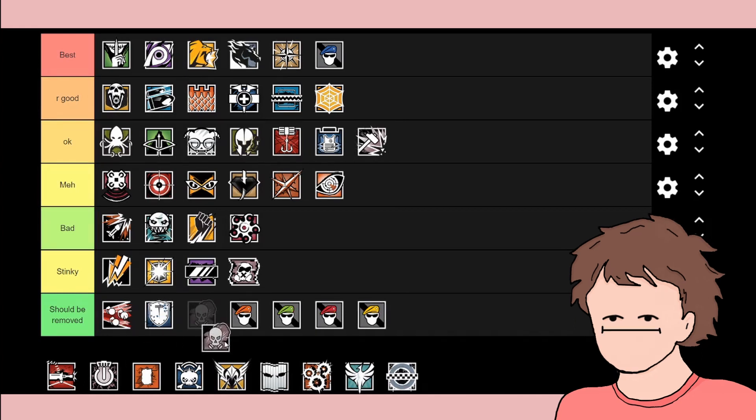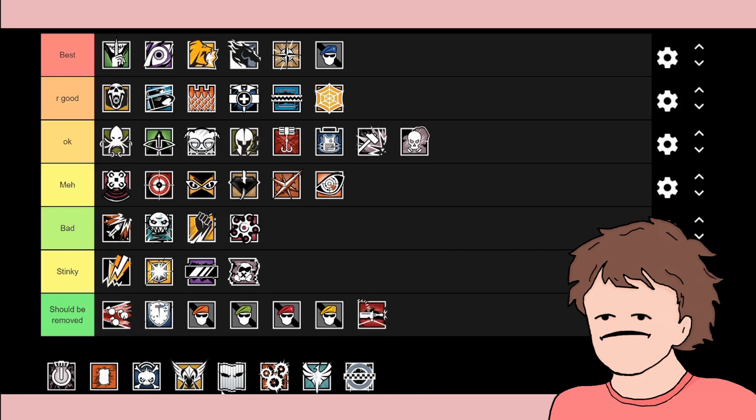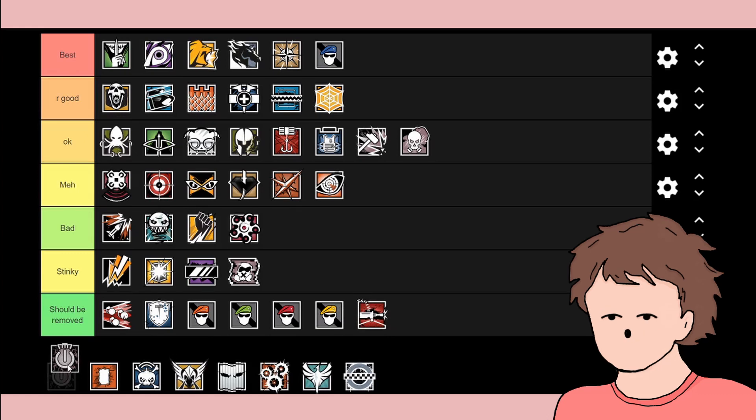Smoke gases players out with the ability to walk through the gas. I'd say he was okay because it's a really good advantage against the other team. Tachanka should be removed — it's just a turret you have to manually use, and it's not great.